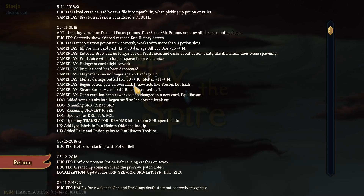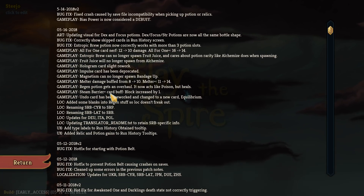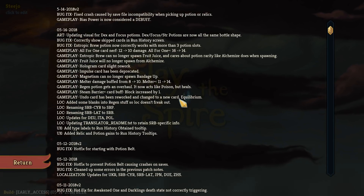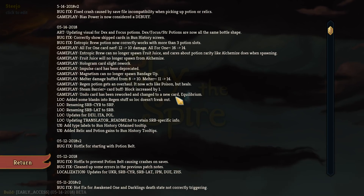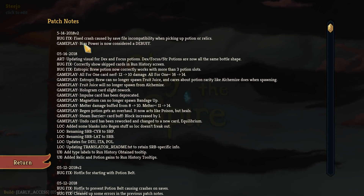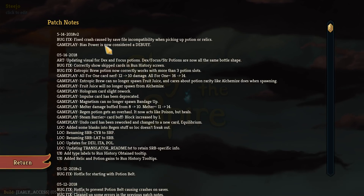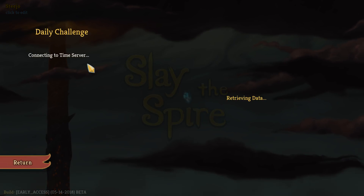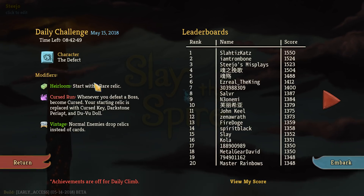Steam Barrier Plus has been buffed as well. The Undo card has been reworked and there's a new card - Equilibrium. Bias Power is now considered a debuff. I don't know what Bias Power is but whatever, let's get into the daily climb for May the 15th.